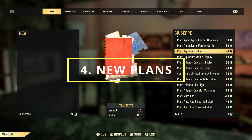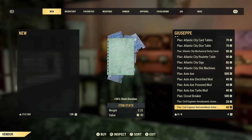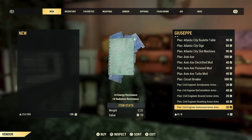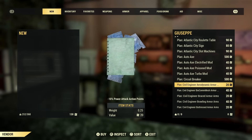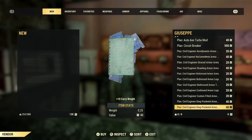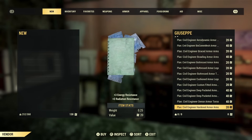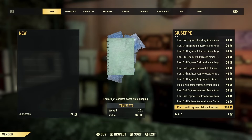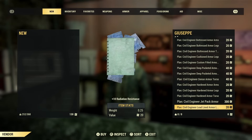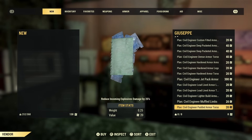On the note of Giuseppe, it also appears he's had a bunch of new plans added into his inventory. I'll play the footage in the background so you can have a browse — it does take some time going through it so just have a quick look and see what you can spot. I didn't spot anything too crazy personally, but there are plenty of camp items, plenty of mods for the new armour, and some cool new weapon skins as well, so definitely something to look out for.